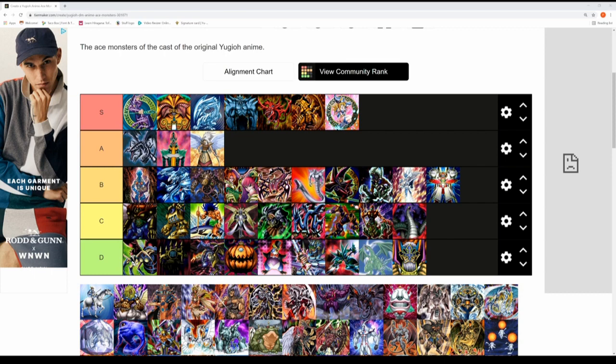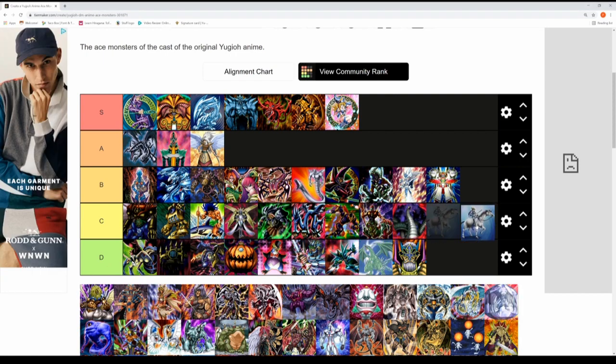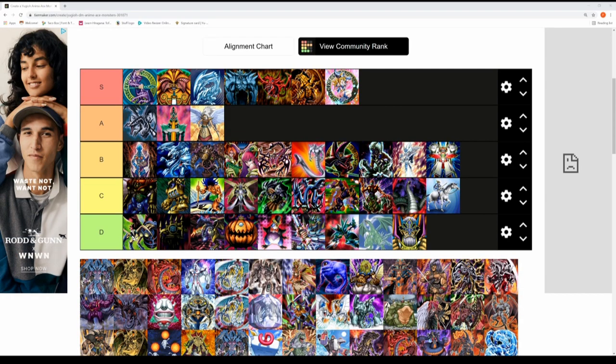Siegfried von Schroeder and his Valkyrie of Brunhilde — the ace monster we're grading here. We saw snippets of the Valkyries throughout the Grand Championship arc, but ultimately Seto Kaiba humiliated Siegfried von Schroeder on the world stage at Kaiba's own tournament. I love the Valkyrie archetype, but Brunhilde didn't really have an impact, so it fits in the C tier.